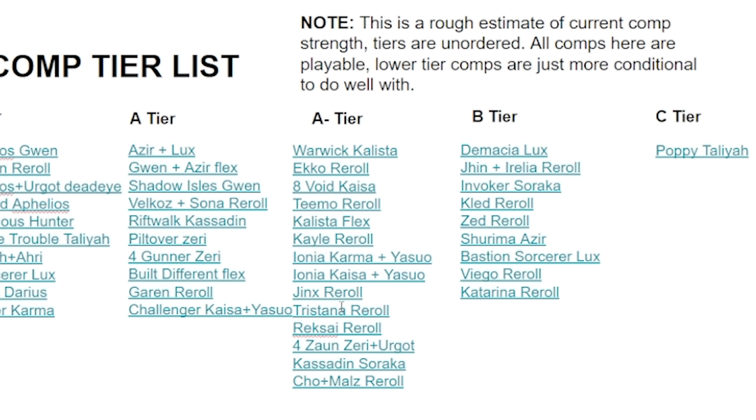Tristana reroll has kind of taken the place of Kale as the best one-cost reroll. Kale got pretty big nerfs — still definitely viable but a lot worse. Tristana reroll is a bit better than Kale reroll, but still not amazing; you can definitely do well with it. Forzon's Zeri plus Urgot is a bit worse than the other Zeri variations but definitely viable. Castan's Soraka and Cho plus Malz reroll are two new compositions that have come in this patch, so I'll be talking about those today.